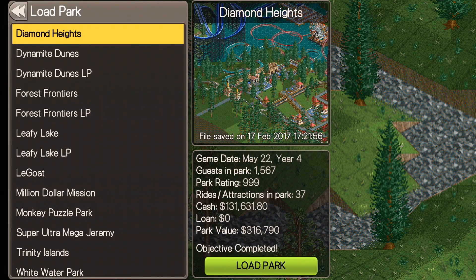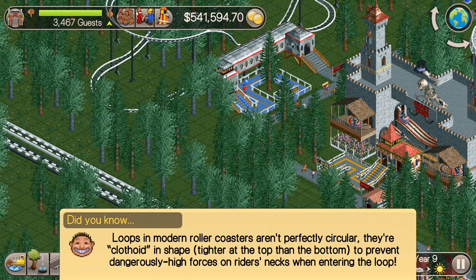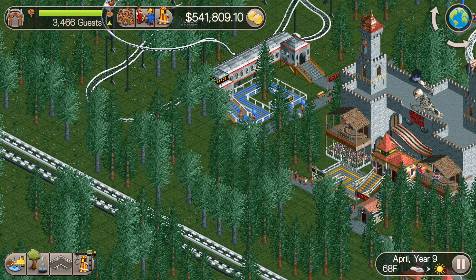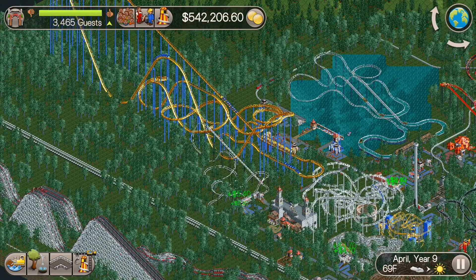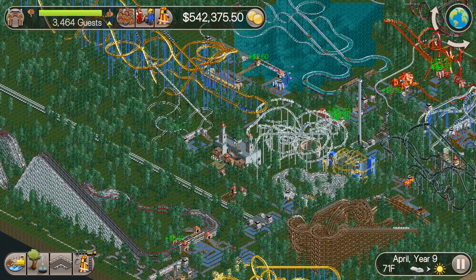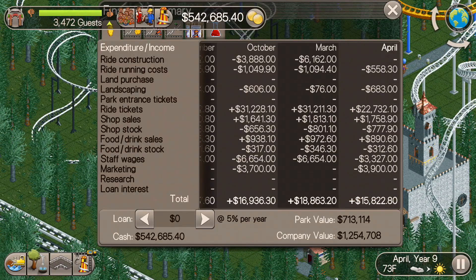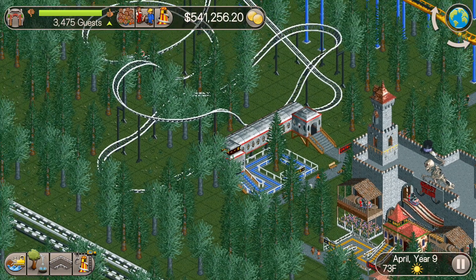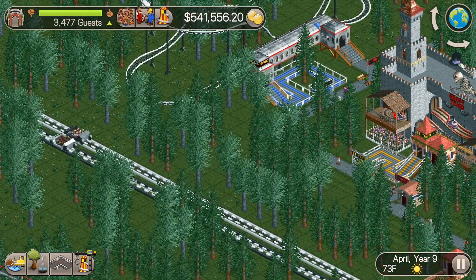What's up everybody, this is the Classic Tycoon here and we are back for Million Dollar Mission episode 26. In the last episode we built the space coaster — the mini roller coaster — and connected it to that area with the Orange Beast and the Ozymandias. Check out our profits lately: $31,000 the past two months in ride ticket revenue. It's pretty awesome.